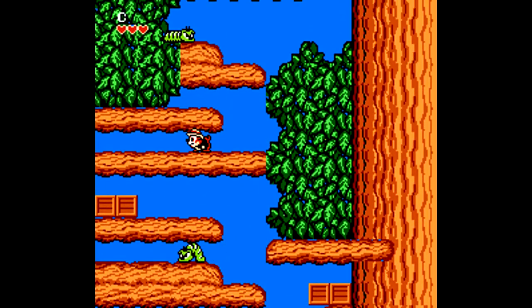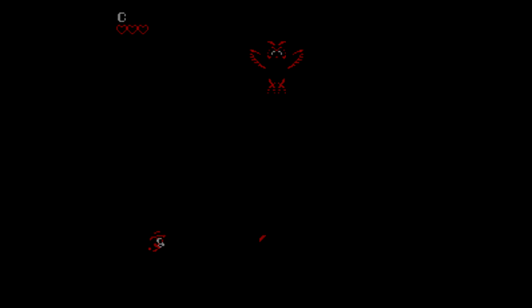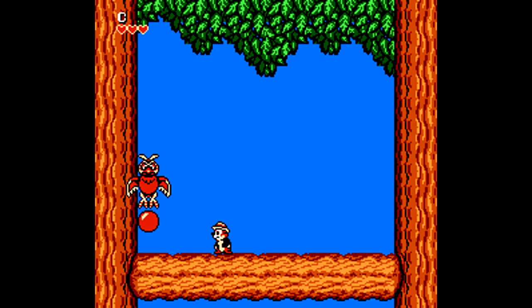As we work our way up this giant tree, watching out for the bugs and the flying ninja squirrels, we make it to the top and face off against the second boss of the game — this owl. The owl flies across the top, dropping feathers which are pretty easy to dodge, and then comes down so that we can throw the ball either left or right at him, and then he flies back up and repeats the process.